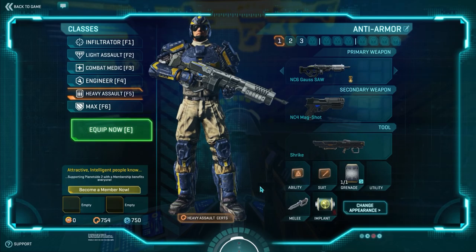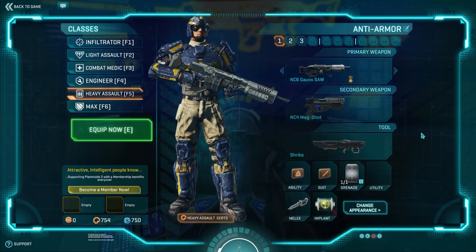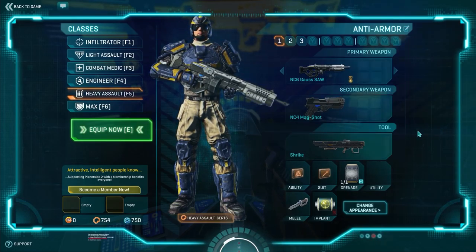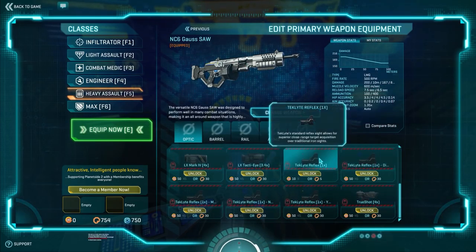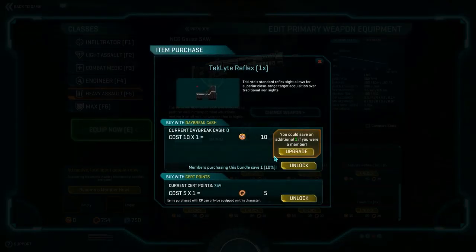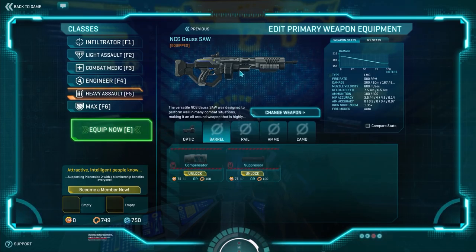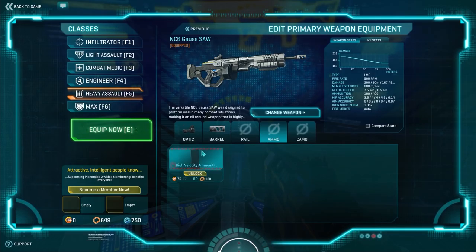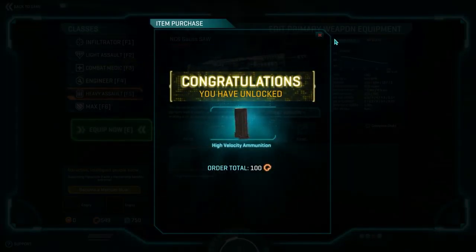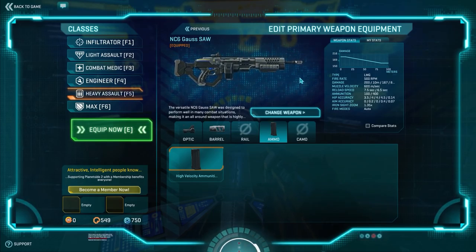Now let's click on Heavy Assault — a class I like to play quite frequently. If you watched my LMG video, you probably know what I'm going to get. We're going to pick up the 1x Reflex Sight for only 5 certification points — we'll unlock that. We're also going to pick up the Compensator attachment so that the gun is more easily controlled. And I will go as far as to equip High Velocity Ammunition. So now the gun deals more damage, is easier to control, and it's easier to get shots off on distant targets. This is essentially how you want your NC6 Gauss SAW to be for quite some time.